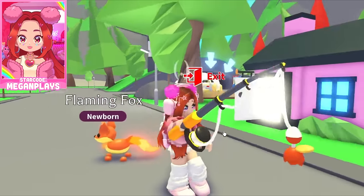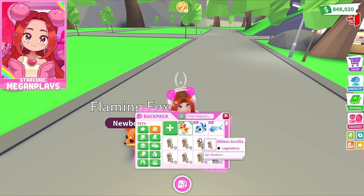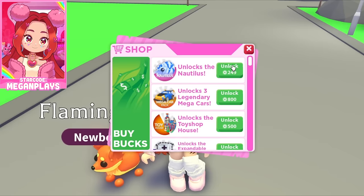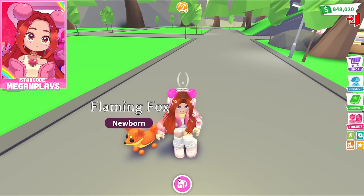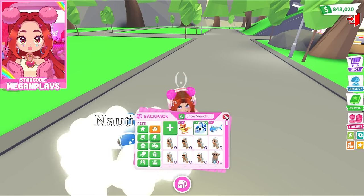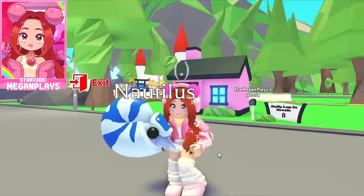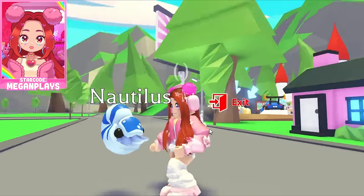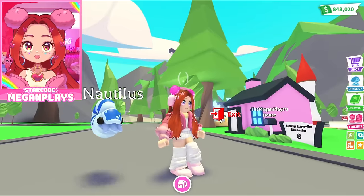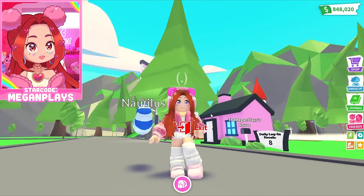Let's take a look at this fishing rod — oh my gosh, so cute! It looks so good, there's so much detail on it. We got twelve of these. As for pets, we have the brand new Nautilus. If we go to the shop, we can see they are 250 Robux, but we were granted one. It's an ultra rare, fully grown — very alien-like, but honestly a lot of things in the ocean are already alien-like.